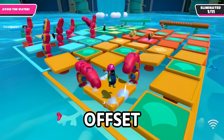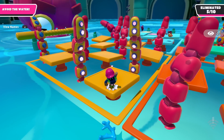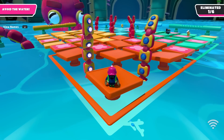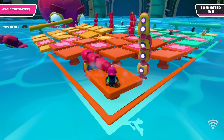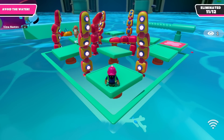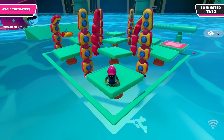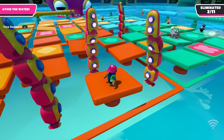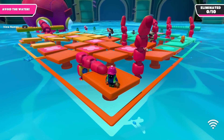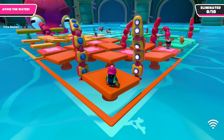They have two patterns: offset and synchronized. Offset is where one tentacle will go for the smack while the other waits, and then it goes next — this is the most common pattern. Once you're done dodging one, quickly get ready to jump because you only have two seconds till it slams. Synchronized is where two tentacles will slam down on the tile at the same time. Note that only two tentacles will slam at the same time; it will never be three. If you master dodging, you'll be able to jump and avoid tentacles no matter where you are.